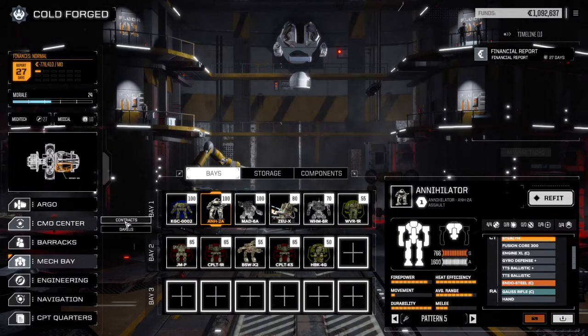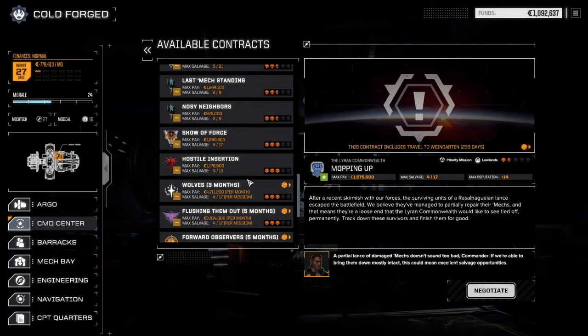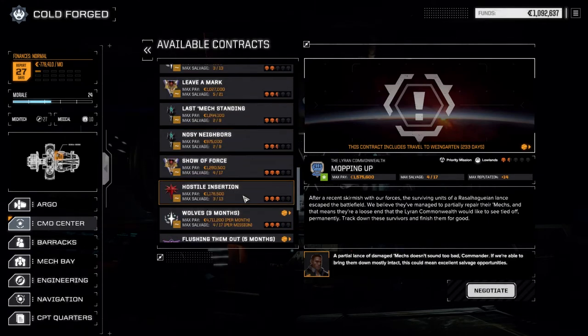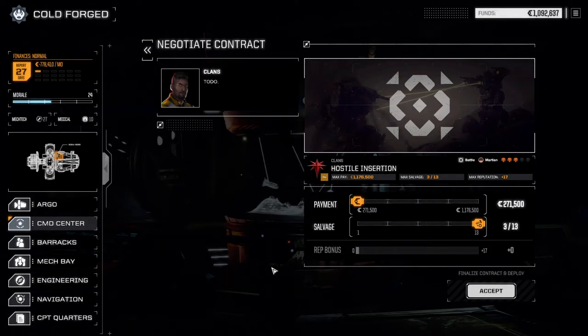Now let's have a look at the contracts. Also, Cold Metal, our main pilot, has now got Gunnery 10, which is great - that's why he's going to be piloting that mech. We're going to go right to the bottom here and take this hostile insertion mission. Snow Raven has dropped in a heavy lance, inserted the planet at three skulls on a Martian terrain. This should be an interesting mission to take with our heaviest lance, just to see what we can pull off. Let's negotiate this and we're going to go full salvage.